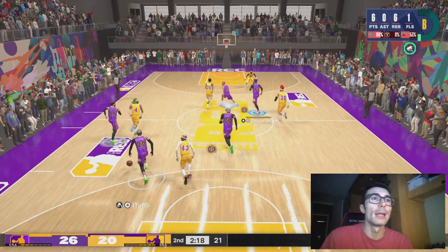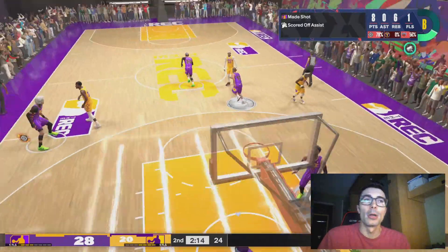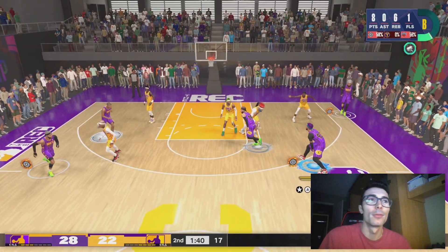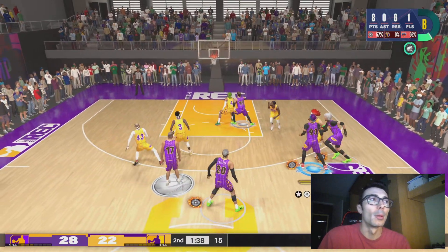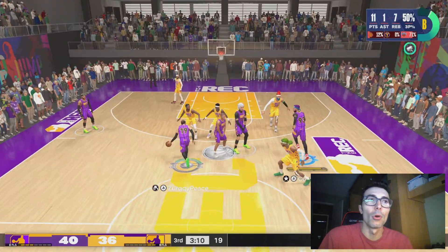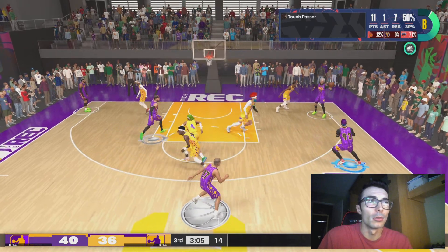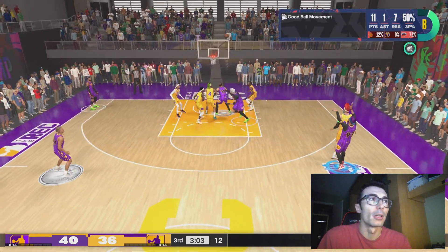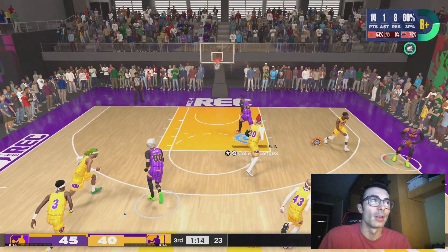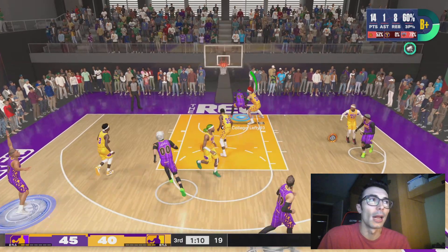You're probably thinking that my interior defense and blocking attribute are pretty low for a center, and you're absolutely correct. I wanted to focus mainly on an offensive stretch build — a player I could use as a pick-and-pop instead of a pick-and-roll. This guy will also get some pretty good dunk animations. The Shaquille O'Neal dunk package requires a 90 standing dunk and a 55 driving dunk, which is mainly why I chose those attribute thresholds. The three-point rating is still pretty good at an 86 overall.